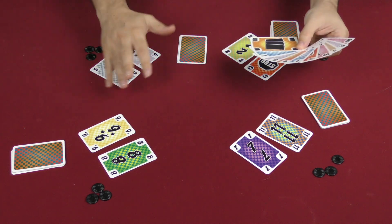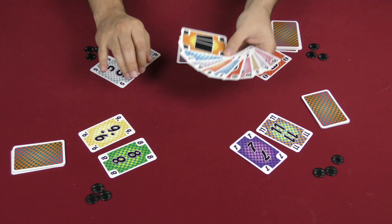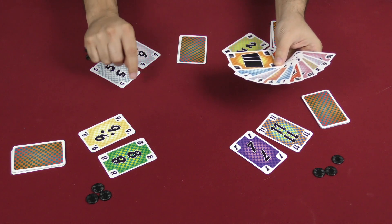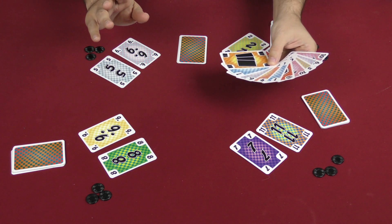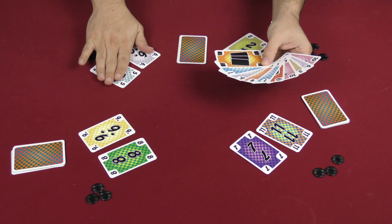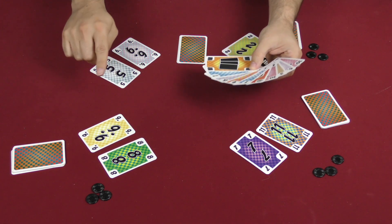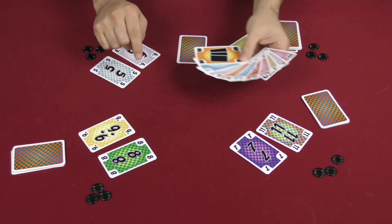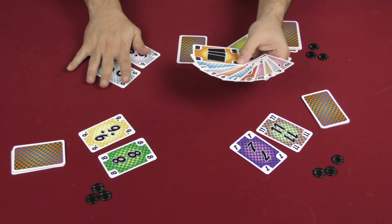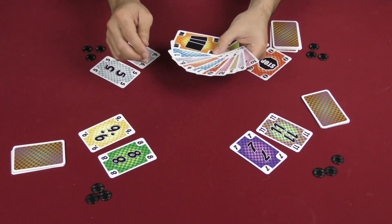We're going to be playing tricks — meaning playing cards to the center in order to beat the last played card — and trying to run our hands of cards out. Because if at any point a player cannot play, has to pass, and both reserve cards are gone, then the hand is over and they lose one of these tokens.